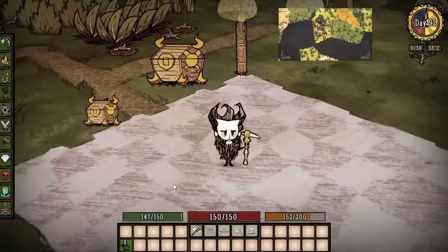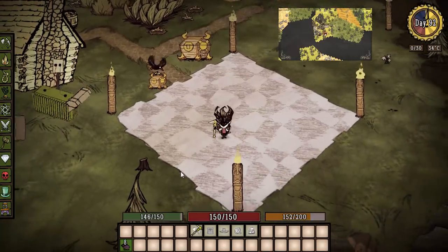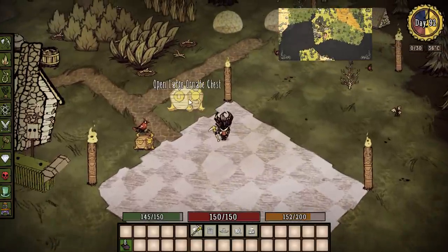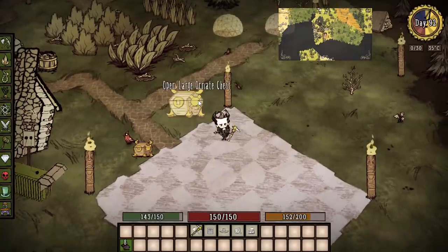Hey everybody, it's your boy salarystick! Check it out — today we're back looking at another mod called the Ornate Chest mod. In our base camp here we've got our tiki torches set up, our house, our safe, and everything. We're in a battle arena right now and in this arena I like to keep all of our swords and attack gear handy, but I wanted something a little nicer. These chests are pretty cool — they're expensive but they really add some spruce to the old homestead.